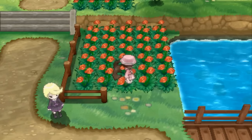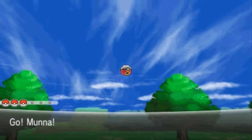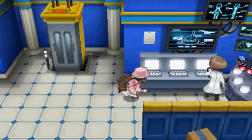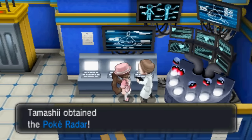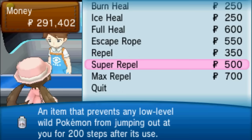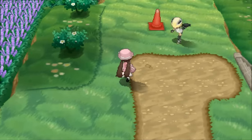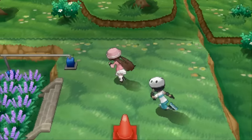Method 2: Pokeradar. It's funny how just a few little changes can make a feature go from convenient to frustrating. The Pokeradar, first introduced in Generation 4, has returned for X and Y, but it's not quite as useful as it was in the past. You can get it after you beat the game on the second floor of Professor Sycamore's lab in Lumiose City. Most people agree that in Kalos, the best patch to try it on is the big one on Route 5.